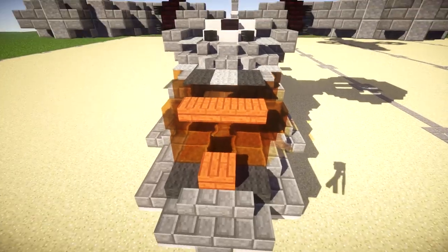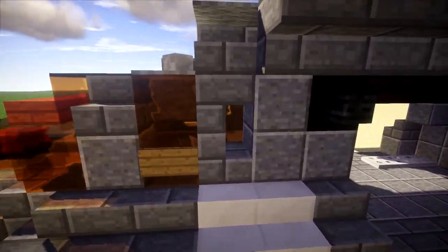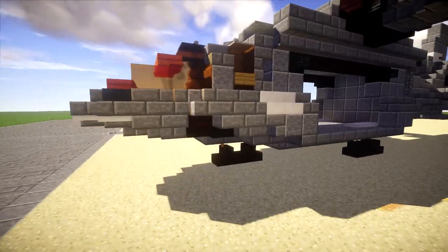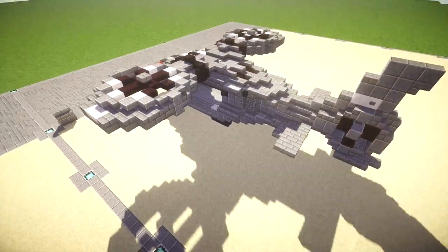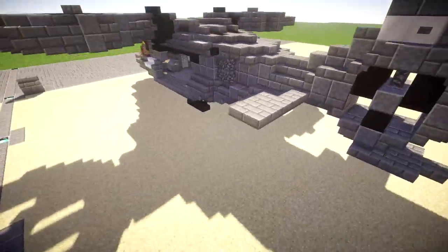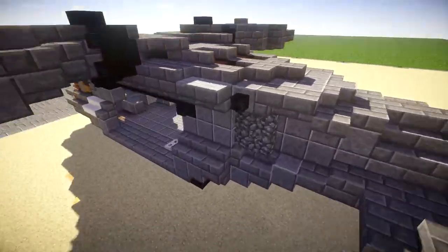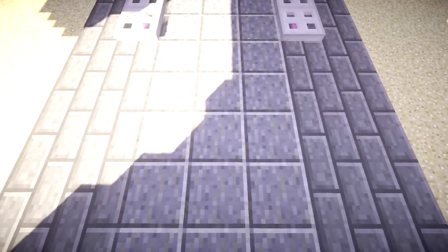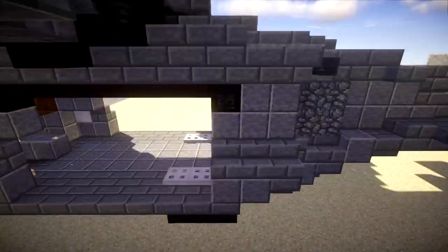Up front we have the cockpit. We went with orange stained glass because I thought it looked better — I saw one picture that had an orange tint to it. You can swap it for whatever glass blocks you'd prefer. The nose has a pretty wide body to it, which I actually kind of like. In total the fuselage is seven blocks wide, so it's a good-sized aircraft.